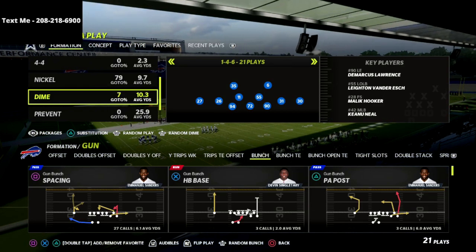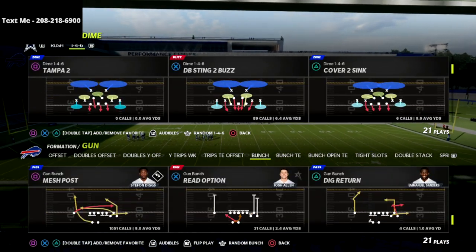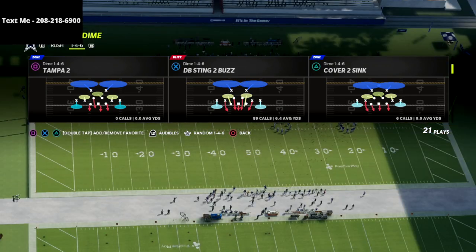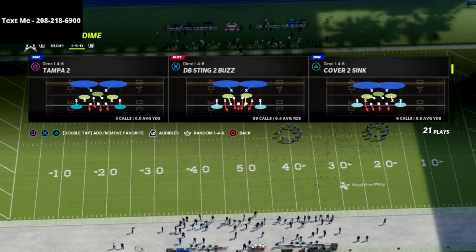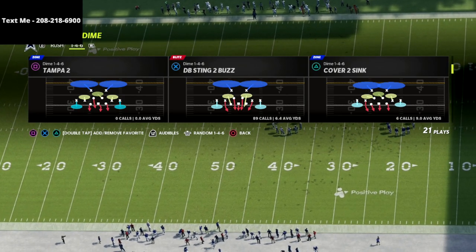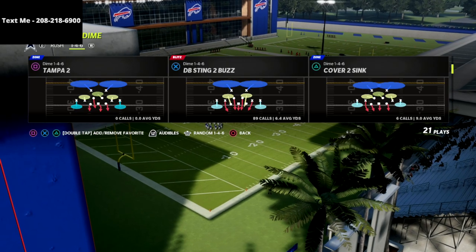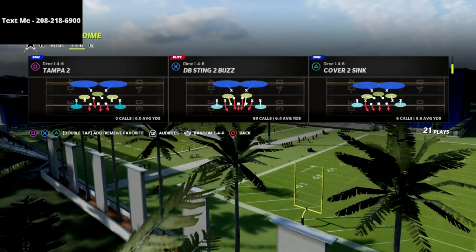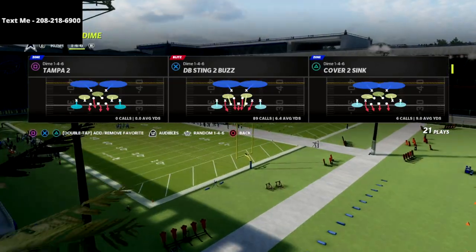If you only want it for a month, that's fine — as long as your subscription is active, you'll get all of my material. So let's talk about this. This is the DB Sting 2 Buzz, and there's two different ways to run this defense. I'm going to give you the meta way that a lot of pros are running this, and then I'm going to give you my spin on it as to why I think this is the best defense in the game. It's because of the consistency at which this blitz is going to come in, whether or not your opponent blocks a running back or a tight end. You also get great personnel and you're going to be very effective against the pass.